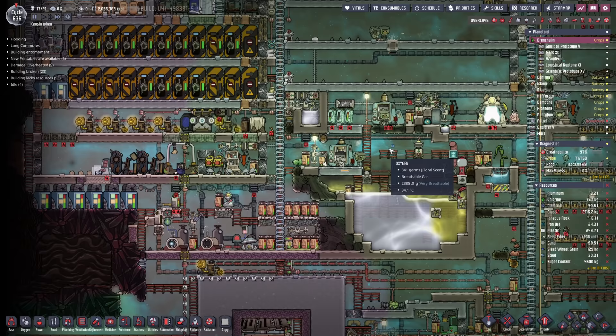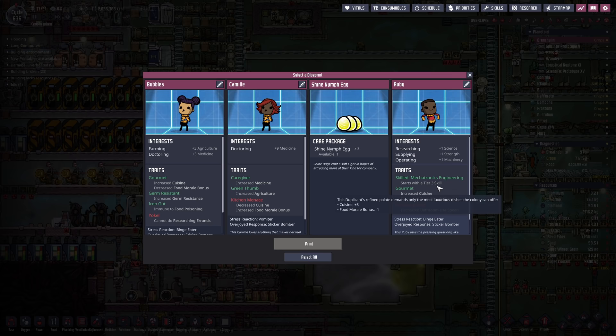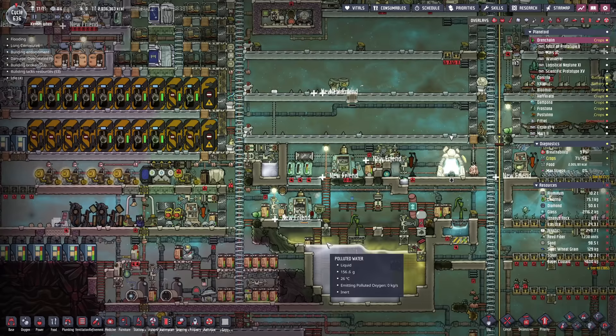Printing pod wise, we have a duplicant I'd be interested in getting — interest in science, interest in supplying and operating, and they've already got a mechatronics 0-3 skill. They would be perfect. Irritable bowel is the only negative. We'll take them. Please welcome Melon Nighthawk to the team — that's a hell of a mechatronics engineer name.